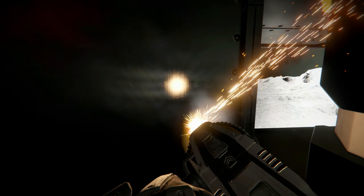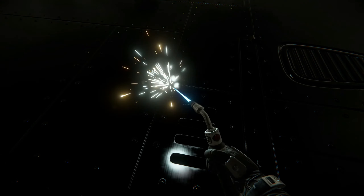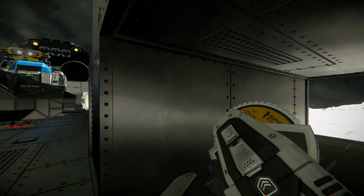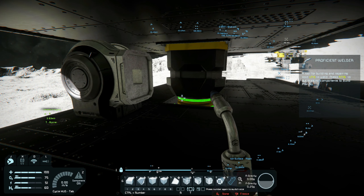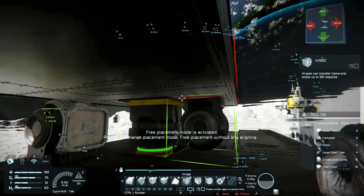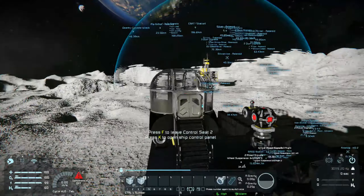I toyed with several setups. I wanted to stay pretty tight within the constraints of my designated build area, avoid clang, and give as much general improvement as possible. What I came up with was a simple set of double hinges — one hinge attached to the deck of my mothership, another to the underside of my control room, connected with a conveyor tube. Very simple and compact.